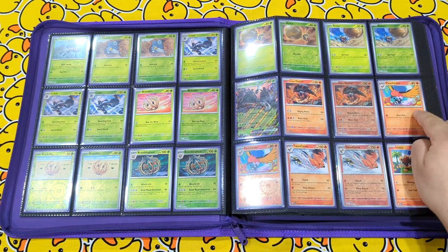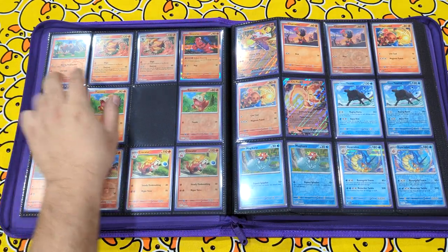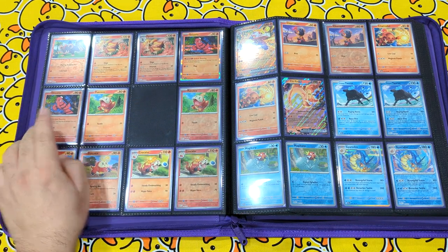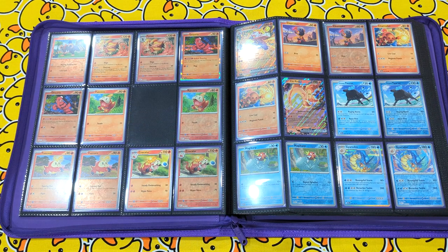Tauros, Sarchincha, Talonflame and Litleo. Continuing on, Pyroar, Oricorio, and Fuecoco. As mentioned before, the Collector's Cache for 2023, coming out soon.